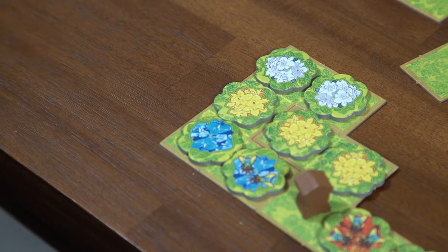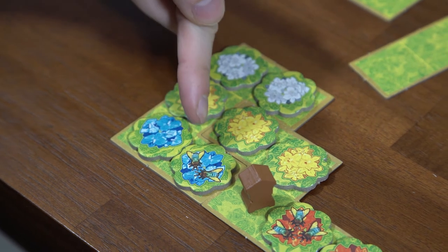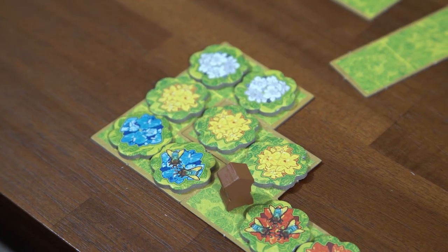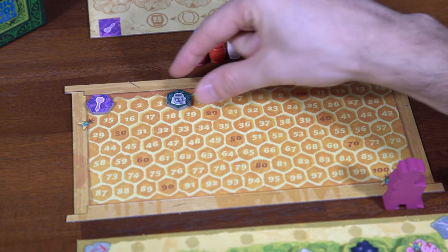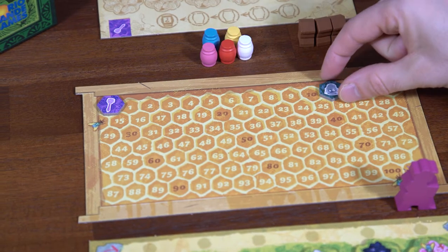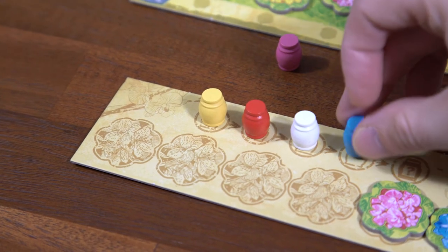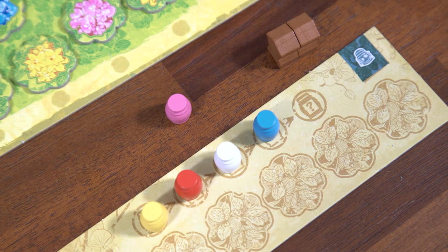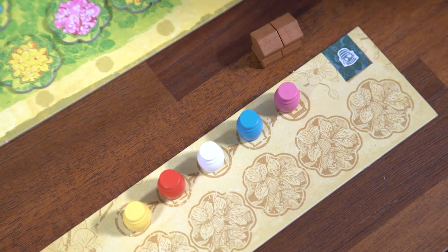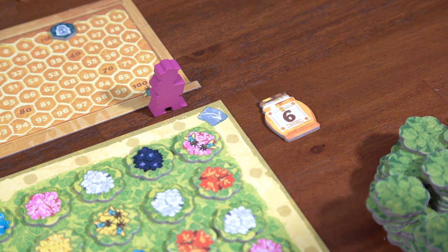Each honey color that you produce will earn you points. If you just created or enlarged an area with two or more orchid tokens of the same color, you produce honey of that color and score points. First you score one victory point for each orchid token of that area. Then if this is the first time you produce this honey color, take the matching honey pot token and place it on your honey production track — do not score for this yet. Once you place your fifth honey pot token on your production track, you'll take the diversified production token from the top of the stack.